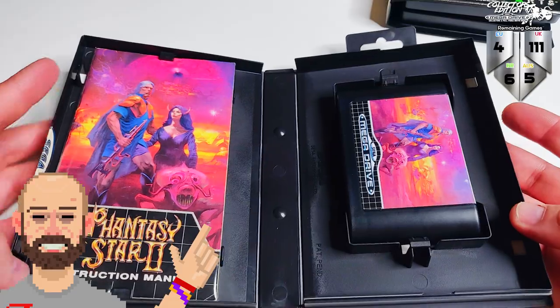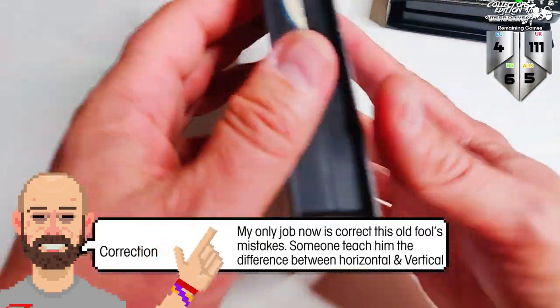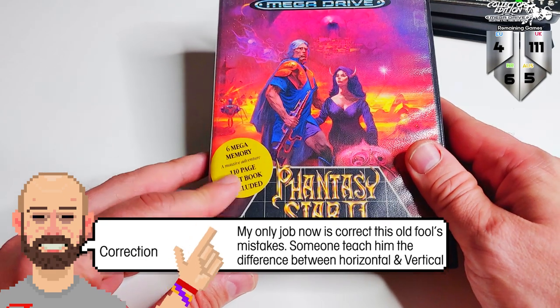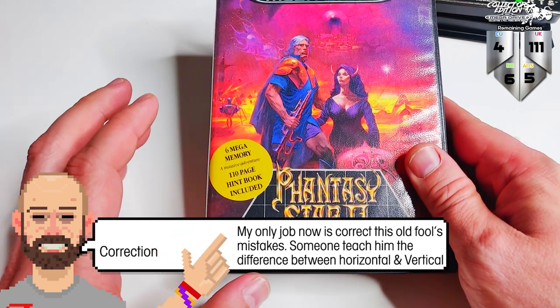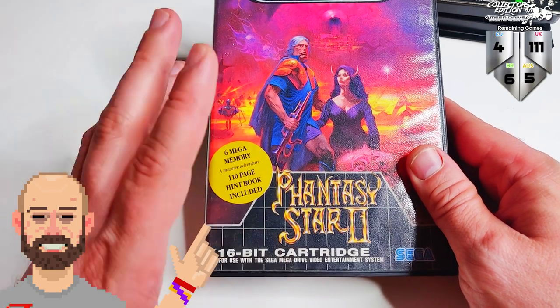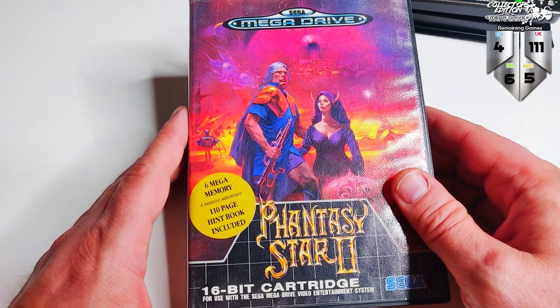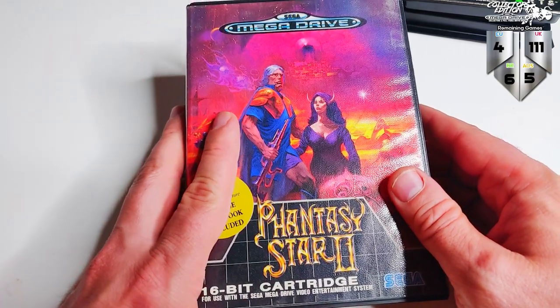This one is in great condition. It's got this horizontal manual here as well. What I am looking for though is the little guidebook that came with it. I think the US version and the PAL version both had exactly the same book. They pop up on eBay now and then, usually in horrible condition. If I can find one that's in half-decent condition, I'll buy it and add it to this copy.